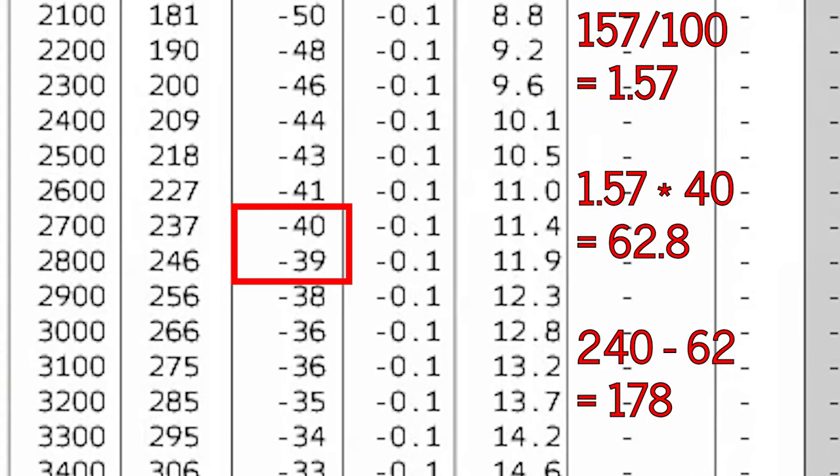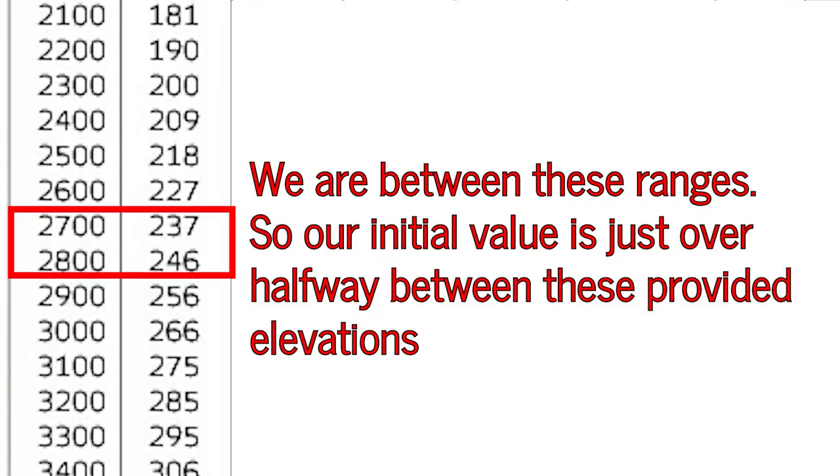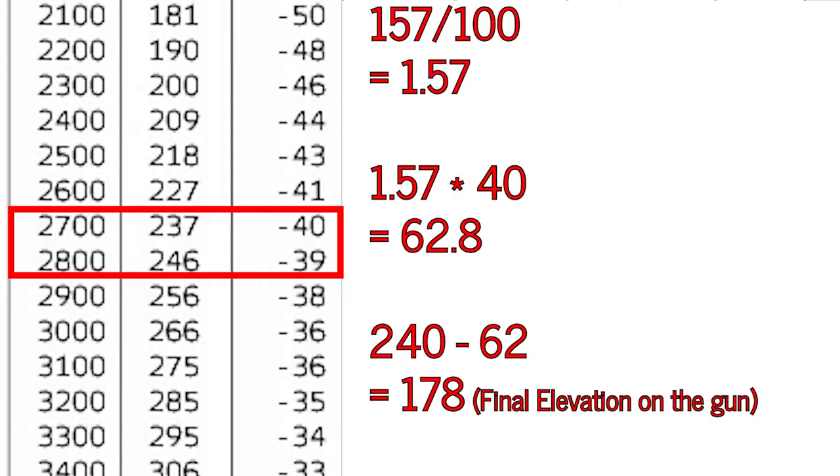I appreciate that seems like a lot, so let me run through it again real slow. First, you find an initial elevation value using your range. You likely won't be at the exact ranges on the table, and so must find a value that suits your target using the numbers provided. Once you have that elevation value, you must then calculate for the difference in elevation per 100-meter drop as the round flies to the target. Using the values you find, you can adjust your initial elevation value to make an accurate elevation for the gun. In this case, our initial elevation of 240 becomes a value of 178, and that is the number we use for the gun.